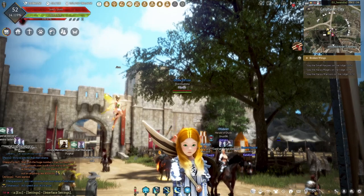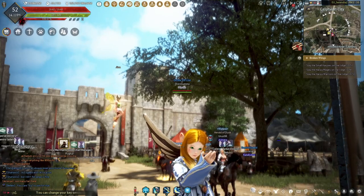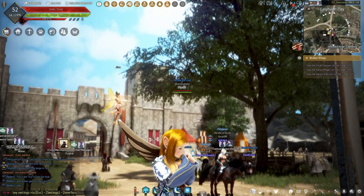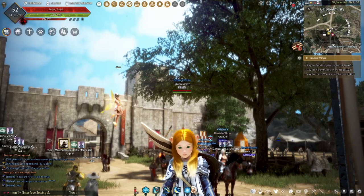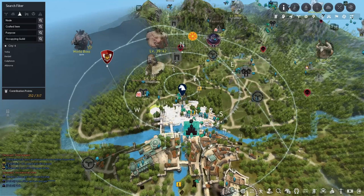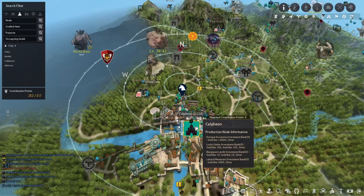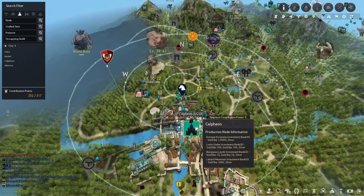The next step is you're going to want to establish your residency. This is basically your own house, and in it you can set up your cooking utensils so that you can actually begin making the dishes that you want. To do this is very similar to setting up your lodging — simply go to the town that you wish to set up your residency at. I prefer Heidel, but Calpheon is also good. No matter where you put it, always make sure it's very close to a central market so that you can have easy access to it while you're doing your cooking.